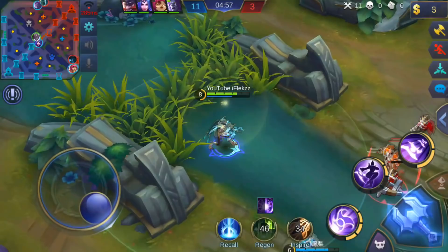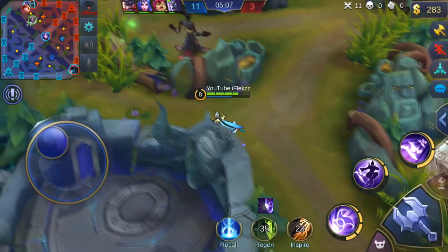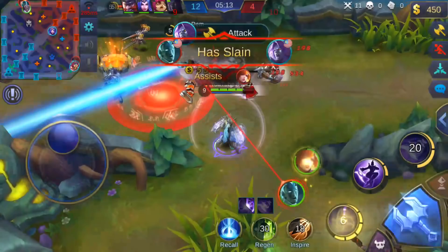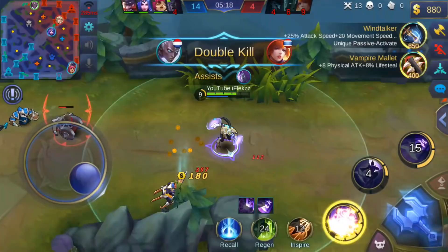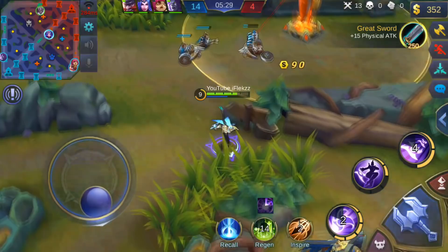I walk around the map clearing waves on both sides, always looking at the minimap and helping others out. I'm not going bot lane because you can't go everywhere — that's not time efficient. I help Moskov but he dies to Gord. I kill Gord and Fanny has no chance to run away because my damage is too big at this point. I clear waves again because I want to take the towers, but in this gameplay I focused on getting kills. Normally you should go for towers to win.